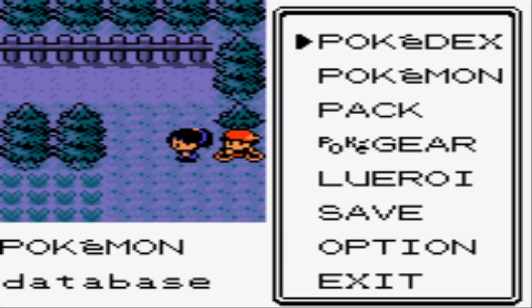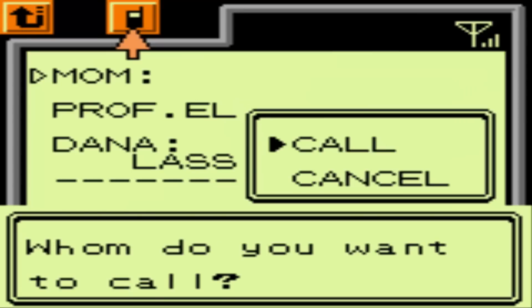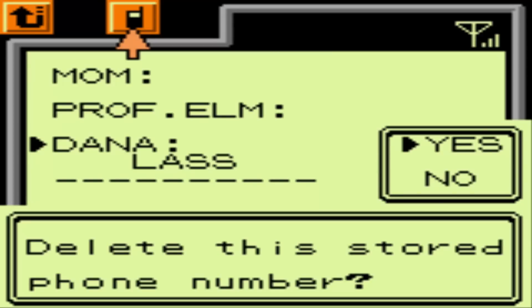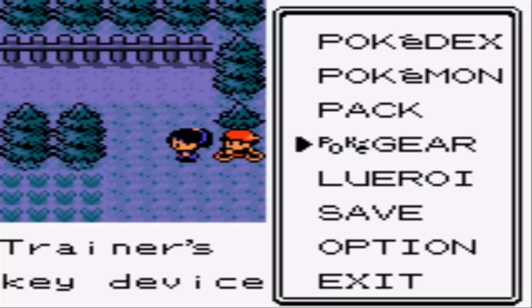Now let's go ahead and delete Dana from our Pokegear. I never want her calling me again — half the time it's just a bunch of nonsense. We'll no longer have random trainers bugging us all the time.